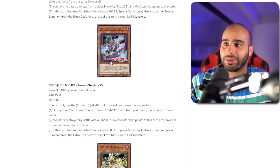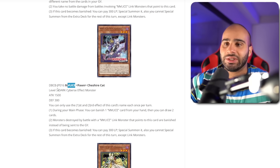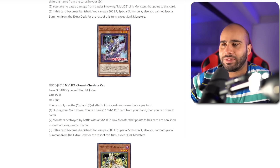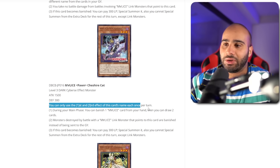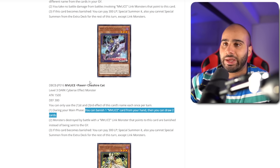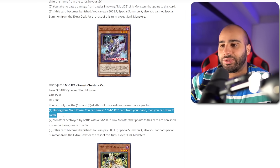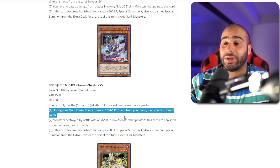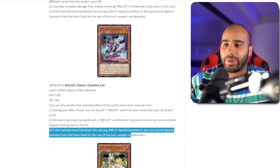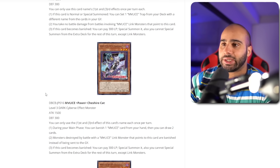Next up, we've got Malice Spawn Shashir Cat — shoutouts to Gengar, I guess. I think the whole theme is Alice in Wonderland, obviously — that's the wordplay with Alice and Malice. Level 3. During your main phase, you can banish one Malice card from your hand, then draw two cards. Notice how banishing a Malice card from hand is not a cost — that's both a good and a bad thing. If this card gets Veilered, you can't banish and still get advantage. Monsters destroyed by battle with a Malice Link monster that points to this card are banished instead of sent to the grave. And if this card becomes banished, it has the same revival effect as White Rabbit. I think this card is a little less good than White Rabbit, but it's still something you want to play.